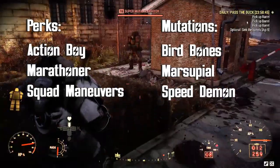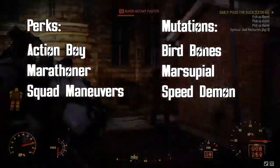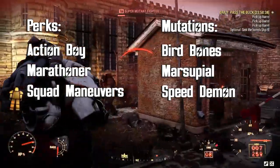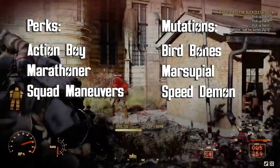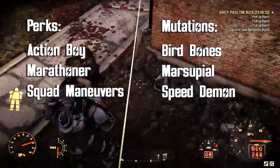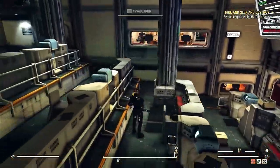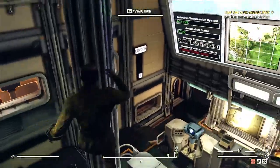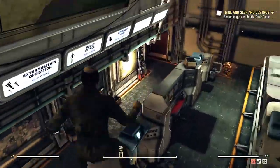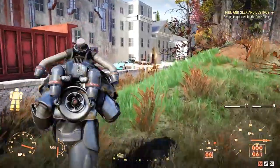The mutations you want are Bird Bones, Marsupial, and Speed Demon. Bird Bones makes your falling speed a lot less — gravity has less effect on you and your maximum falling velocity is much lower. Marsupial lets you jump a lot higher; you can jump like 10 or 15 feet in the air. And Speed Demon increases your movement speed 20% along with your reload speed.